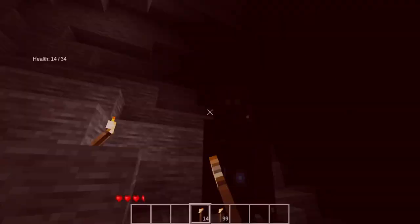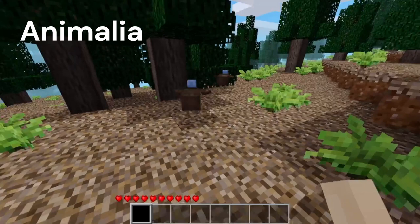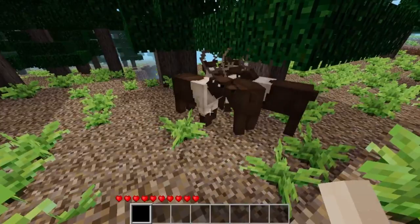Number 1: The first few mods we're looking at today are going to be mob related. Our first mod is the Animalia mod. This has got to be my favorite animal mod so far in Minetest. The visuals of this mod are really awesome looking, and all of the animals added are very well featured. So this is a must-have mod for your survival world to bring some animal life into the world.